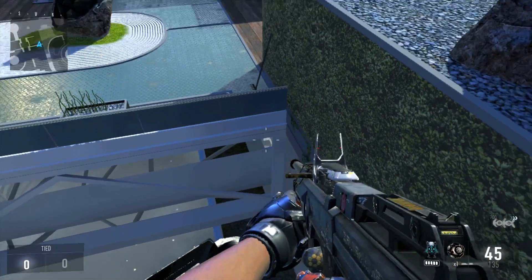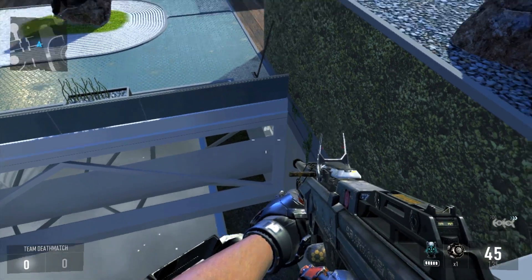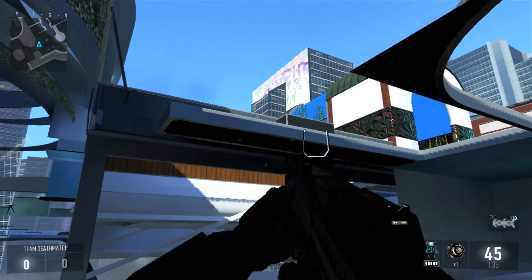Basically what you want to do is come onto this ledge, and you should see this texture right there. You're going to aim for that texture, act like you're dropping down, and at the last second you want to double jump, and you should land on this small ledge.